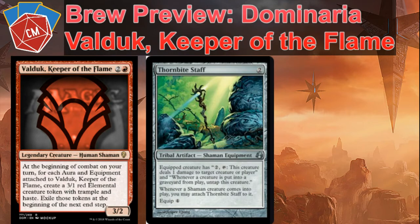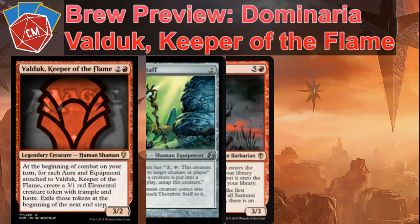Another one of my favorites, especially for subtypes, we have Thornbite Staff. It's a free equip. Whenever a shaman creature comes into play, you may attach Thornbite Staff to it. Really good. And whenever a creature dies, he untaps too. So you'd be at least getting a free guy on turn four once he finally gets haste, if you curve out right.